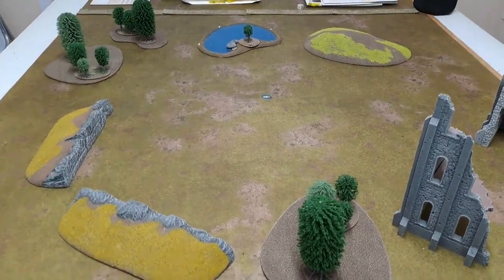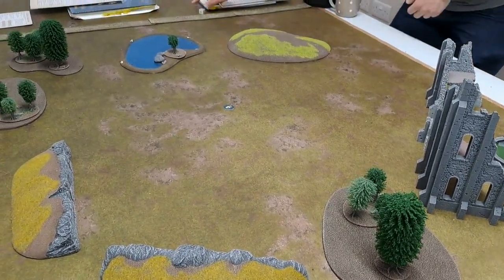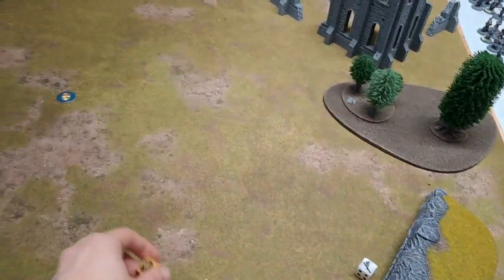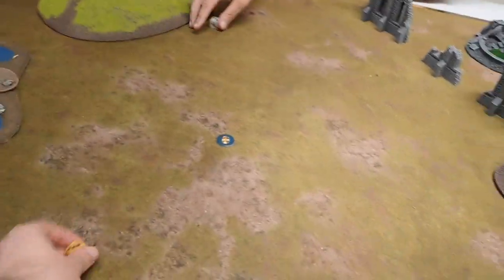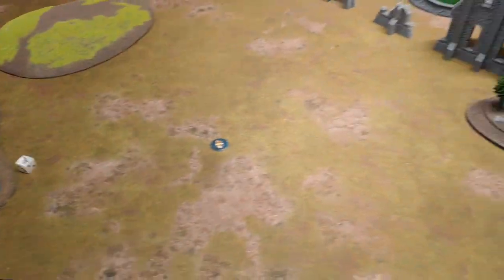Off we go for the first priority roll. Both sixes — we roll again. Three again — and four. You'll get priority first turn. At the end of your move, roll for each warband to see if they come in, and we'll bring them on.